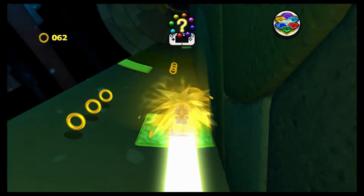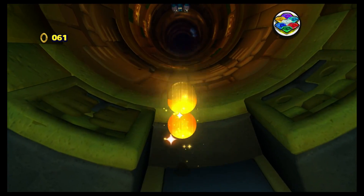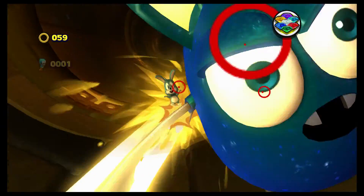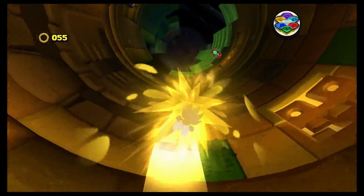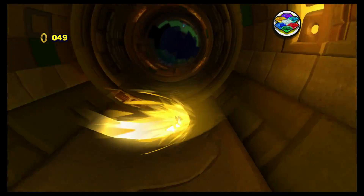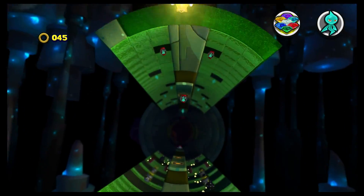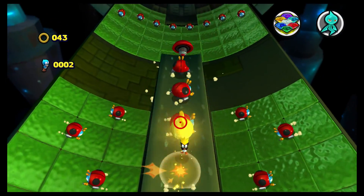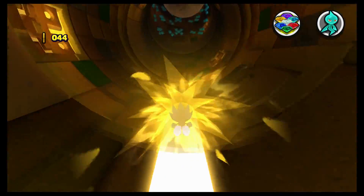Super Sonic has better acceleration than normal Sonic, he draws in rings, he is invincible, and instead of spin dashing he boosts. I kind of wish his parkour was increased, but oh well. His boost is pretty much as fast as a spin dash except it's instantaneous, so even if you're speed running you can double jump and still just boost off the ground. He can ignore all ground terrain — he's better than Super Sonic in Sonic Generations.